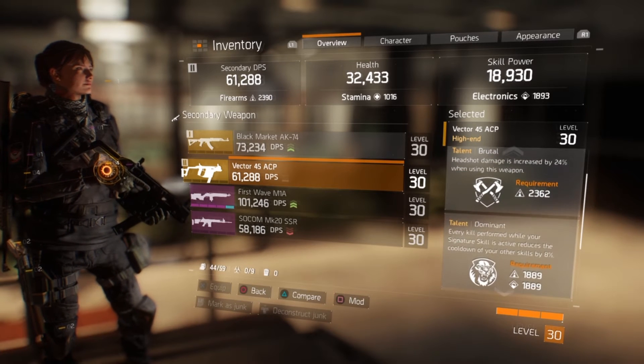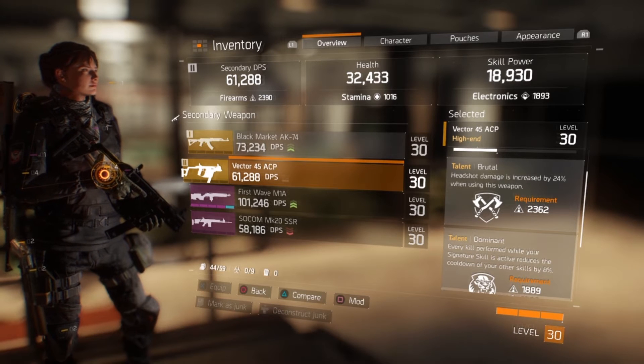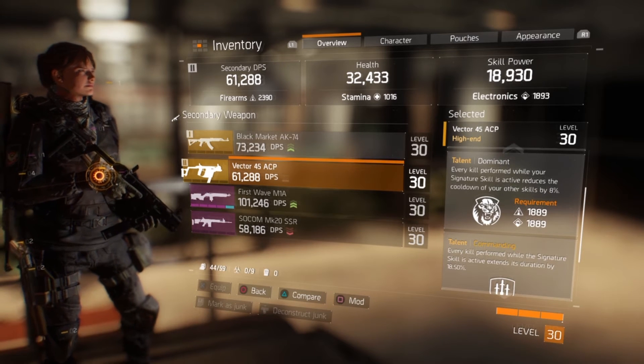Scrolling down to the talents, we see Brutal — headshot damage is increased by 24%, which definitely comes in handy on such an accurate weapon. The next is Dominant: every kill performed while your signature skill is active reduces the cooldown of your other skills by 8%.